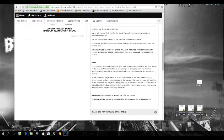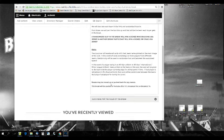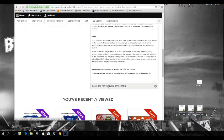The rules: the customer receives all cards with their team name printed on the main image of the card. In the event of a card containing two or more players from different teams, random.org will be used to randomize that card between the associated teams. In the event of a player in an all-star or international uniform, that card will be given to the team the player is currently on. If the player is retired in any non-NHL uniform, it will be randomized to all teams he played for during his career.